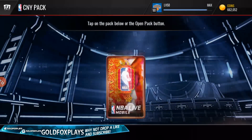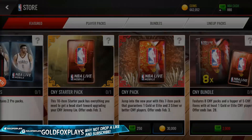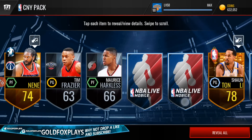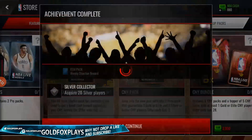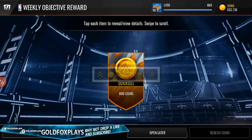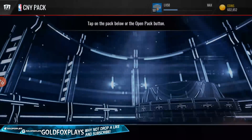These Chinese New Year packs are unlimited, so I'm not sure how many we'll open — maybe a couple, depending on our pack luck. Let's open until 500,000 coins and try to get an elite. We keep getting Shawn Livingston, which kind of sucks. You can see all these silvers — Seth Curry is a silver, Nick Stauskas. We acquired 20 silver players as a weekly objective, so we get 800 coins. Let's claim that and continue.